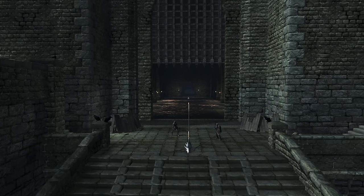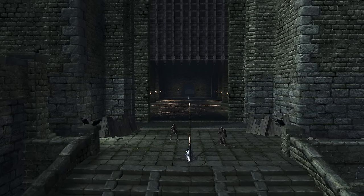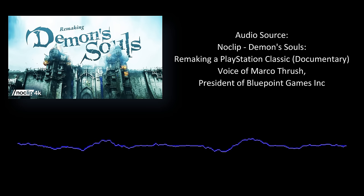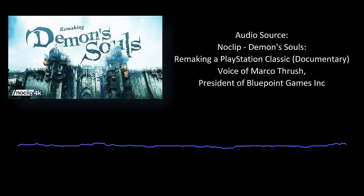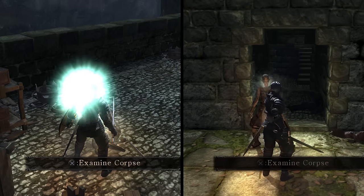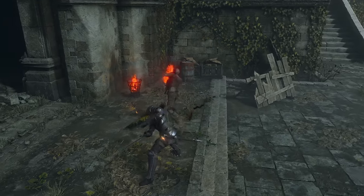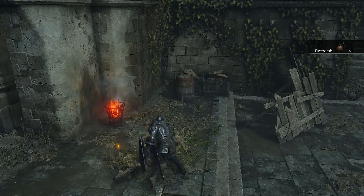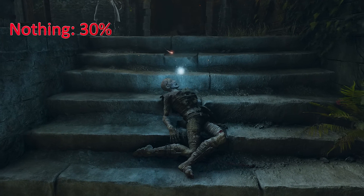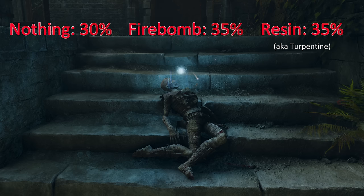We previously left off after having cleared the first half of Boletaria, and something I mentioned in that episode was how the developers talked about improving the drop rate of fire consumables to help with the Phalanx. They very slightly changed some of the pickup drop rates right before Phalanx to make it easier, because from looking at trophy stats, a lot of people stopped playing the game before ever beating Phalanx. Now we can do a deeper dive. In the original, some enemies had a chance to drop firebombs while others had a chance to drop turpentine, but none had both, and the drop rate was only slightly better than 5% at base world tendency and luck. The remake added a new drop event where the chance is essentially one in three by default, and both items are now carried by a single enemy — a 30% chance for nothing, 35% for a firebomb, and 35% for pine resin.